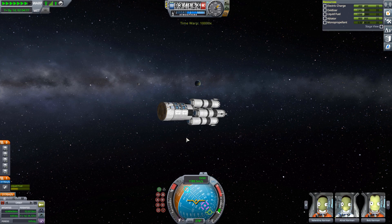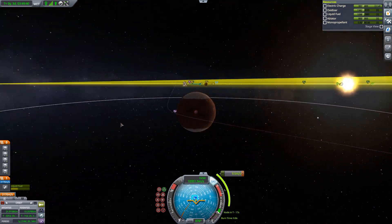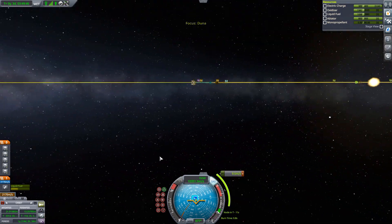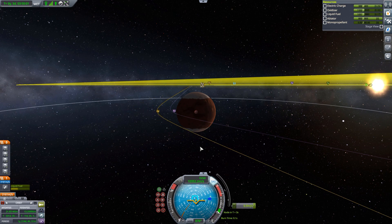After having left Kerbin's sphere of influence, we still had to do a tiny correction burn of 9.5 meters per second. We were still very close to Kerbin — you can actually see Kerbin there in the background — because we couldn't quite get the encounter even though I performed the maneuver node almost to perfection and we had an encounter lined up. But that's not really a big deal. Just a small correction burn to get us very close to Duna.